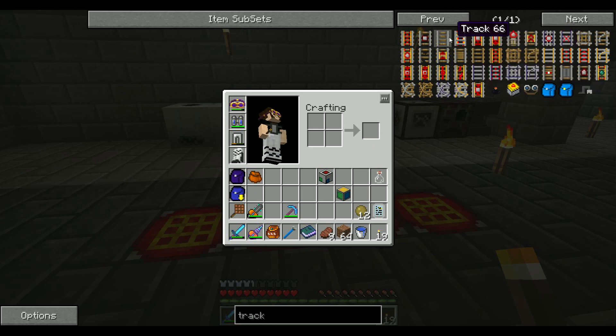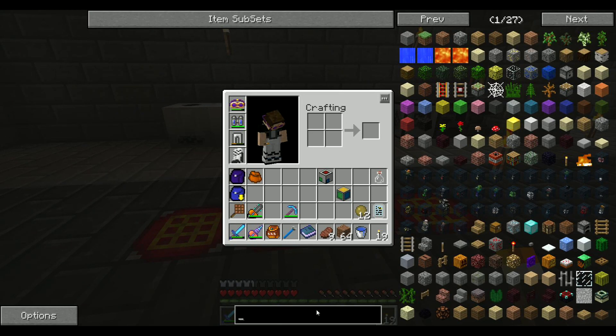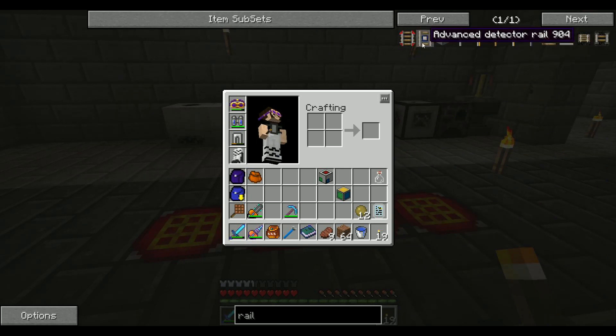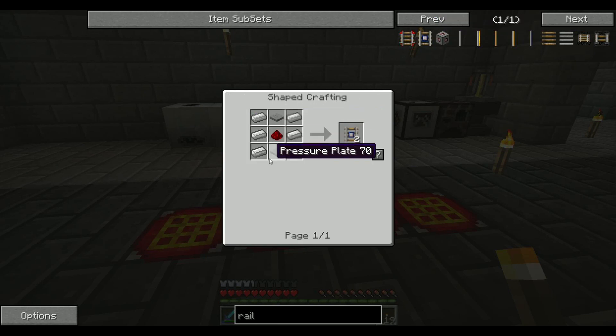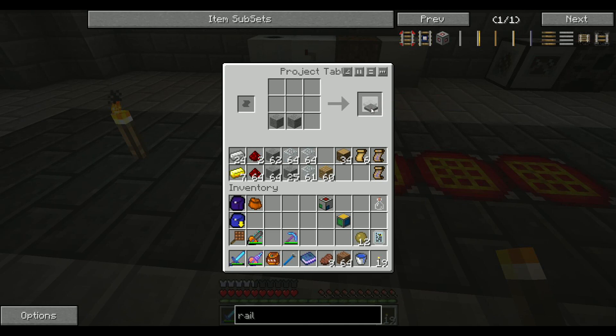So I wouldn't have to craft those when I can just find them out in the world. I'm also going to need for this thing a specific rail — it's called an advanced detector rail from Steve's Carts. So I'm going to need two pressure plates, some iron, and a piece of redstone. This is so the cargo manager can interact with the rail line — that's what I need that for.